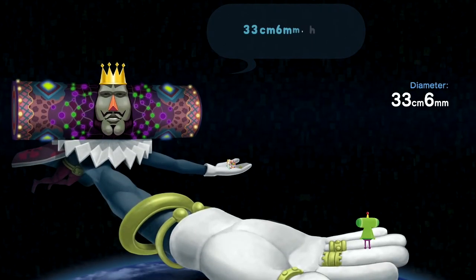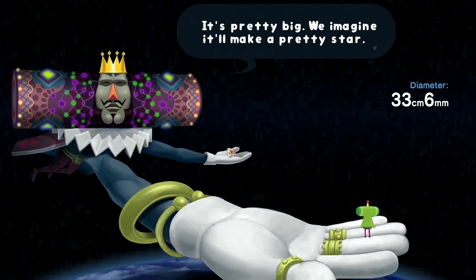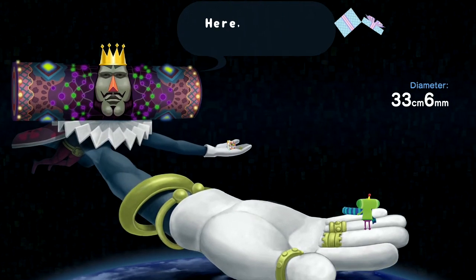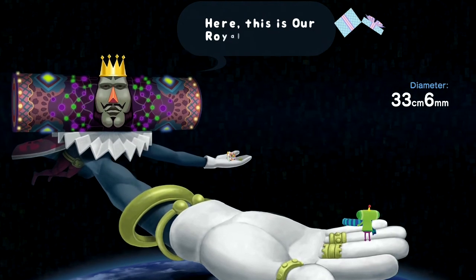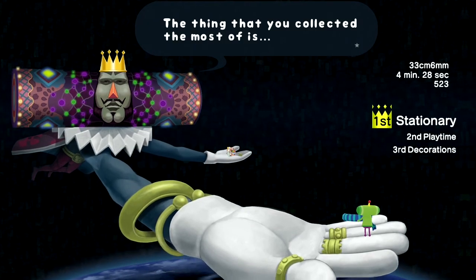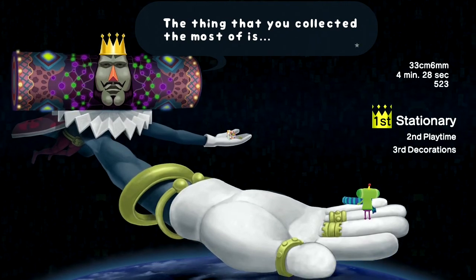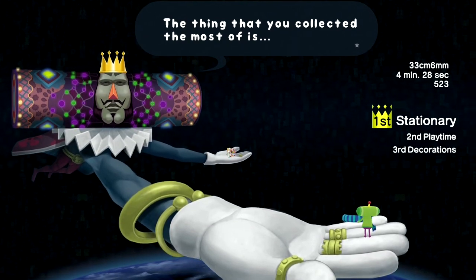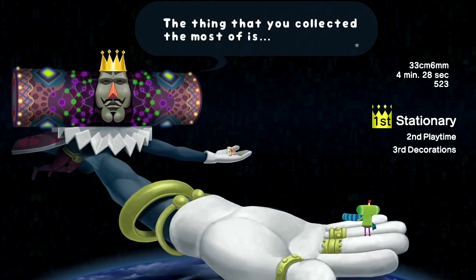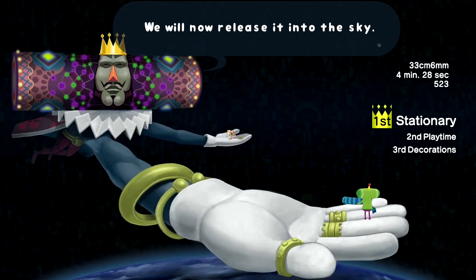All right, how do we do? 33 centimeters, 6 millimeters — it's pretty big. We imagine it'll make a pretty star. If it were ours, we'd make it much bigger. We didn't get it to be the biggest. This is our royal present. The thing you collected the most of is stationary, playtime, and decorations. We actually completed it in 4 minutes and 28 seconds and collected 523 things. My, Earth really is full of things. We will now release it into the sky.